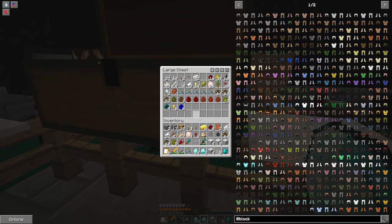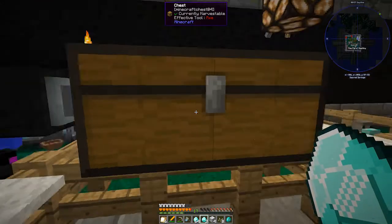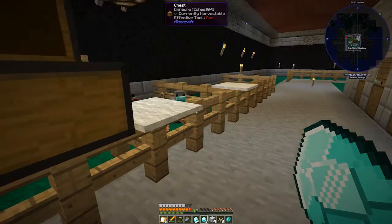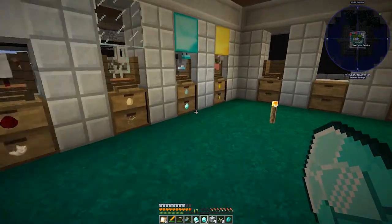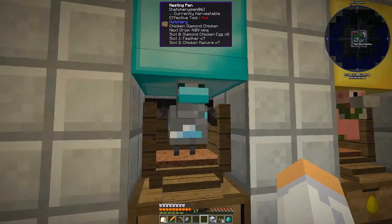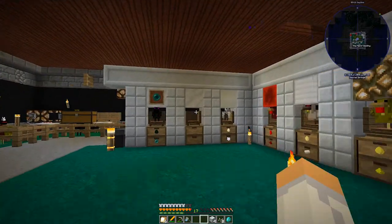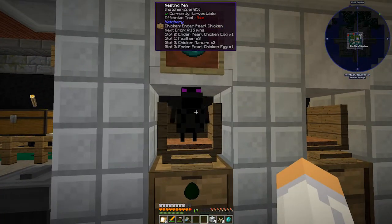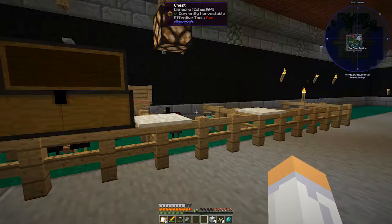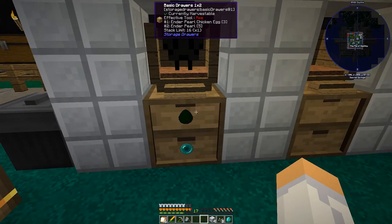Inside here you can see plenty of diamonds and other resources. The water chicken lays water eggs, which is kind of weird. You'd think diamond chickens would be harder since it's a tier 5 chicken, but it's insane how much they produce. This other one is a tier 6 chicken.